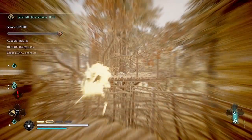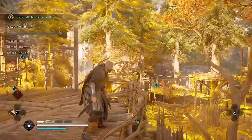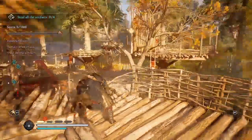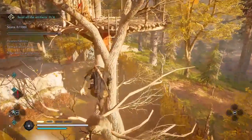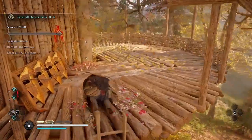First, assassinate all the guards and then collect the artifacts. Similar to my method for the bear trial at the shrine, where I completed the fall damage kills and then the melee kills. For that and my other walkthroughs, see my playlist linked on screen and in the description below.